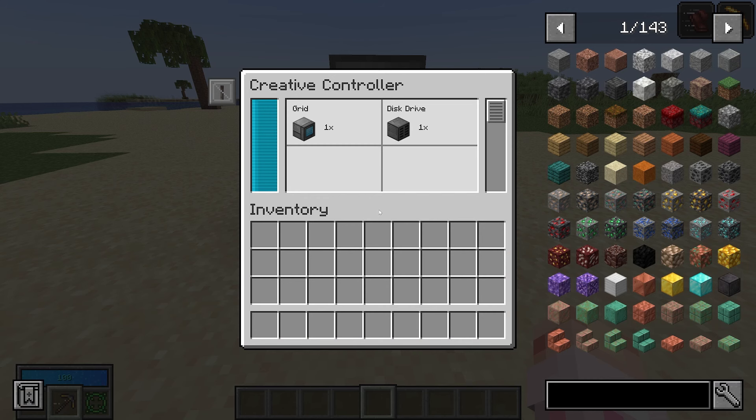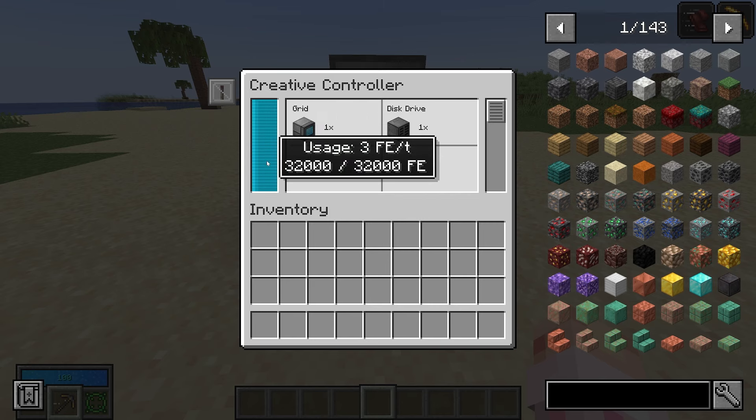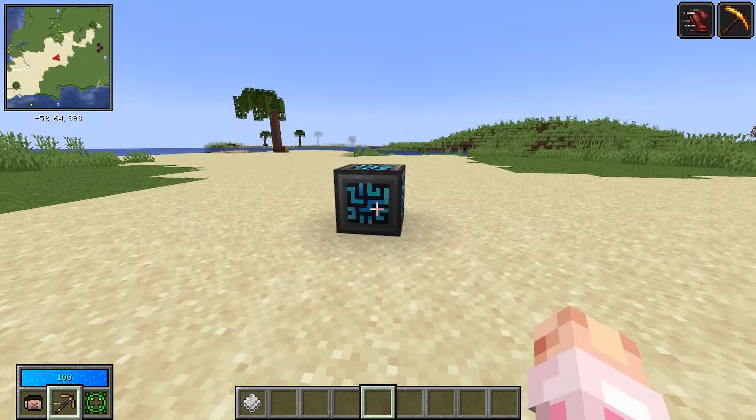Here is your most basic Refined Storage system. You can dump items in and you'll see it fills up. If you want to know how much FE you're taking, you can open up your controller and hover over the blue bar — it'll tell you how much FE per tick. You can even hover over individual items connected to it and it'll tell you how much FE per tick each one is taking.